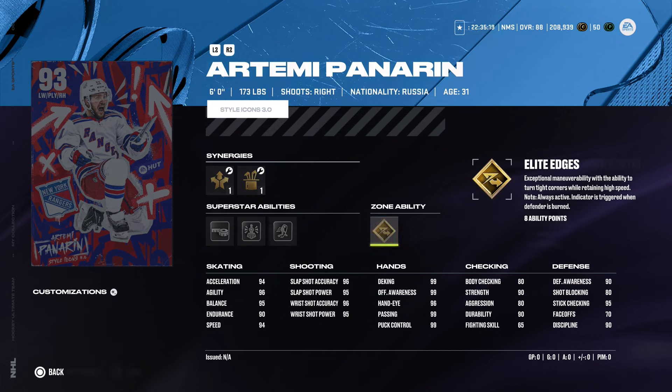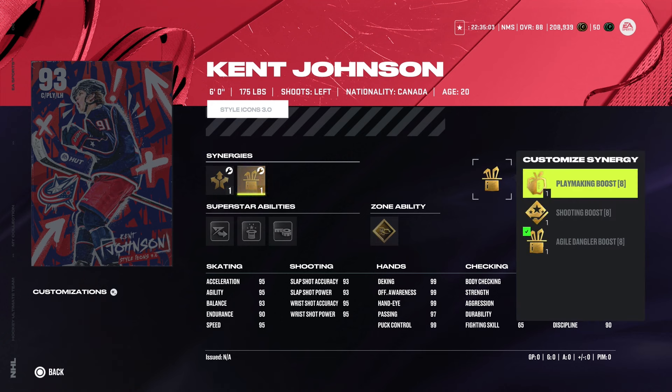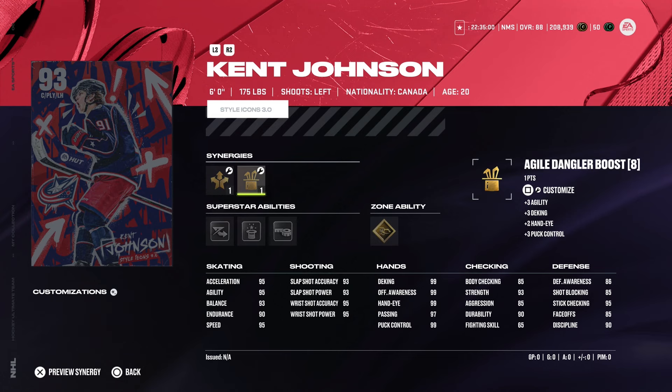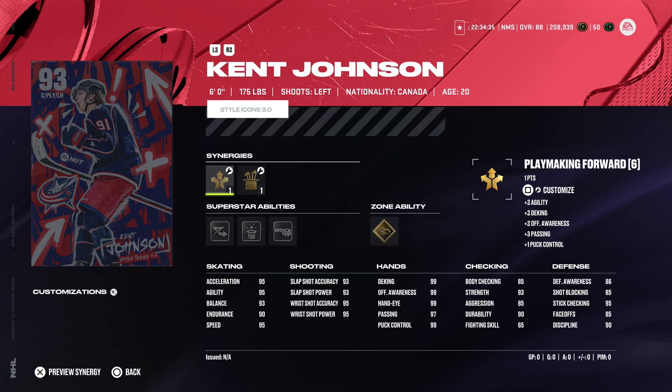Ken Johnson is okay — he's listed as a center but I would play him on the wing. He's 6'0" 175, left-handed center, with Sniper Forward, Playmaking Forward, Playmaking Boost, Shooting Boost, and Agile Dangler Boost. 95 acceleration and speed is pretty good. Gold Skilled Up makes sense for what he does, Silver Tape-to-Tape, and Gold Elite Edges is really nice. His hands are great — everything except passing is maxed — but face-offs are pretty low, so you have to put him on the wing, no question.